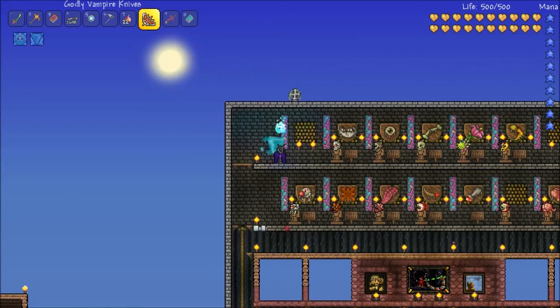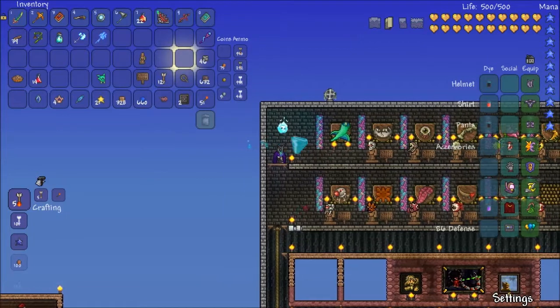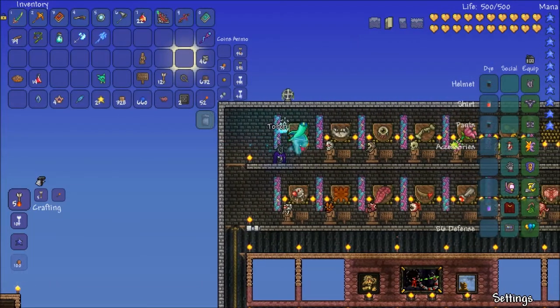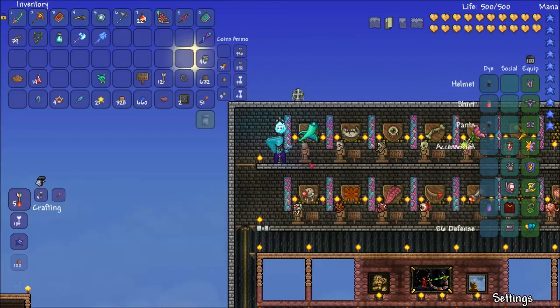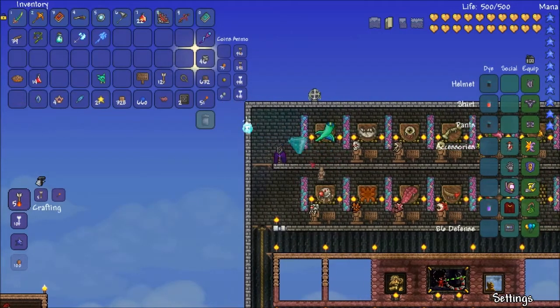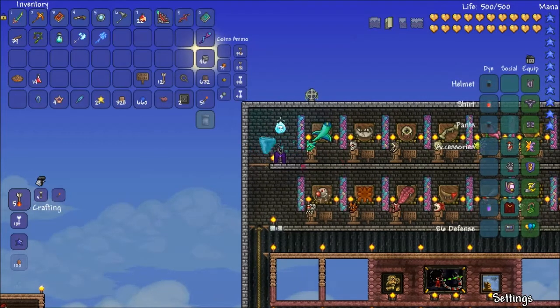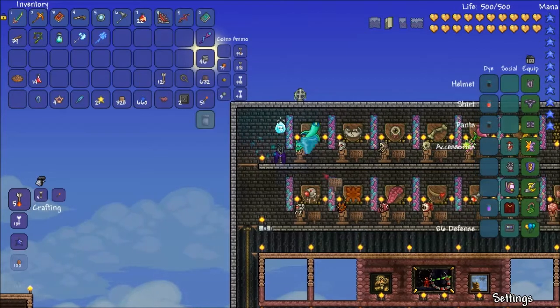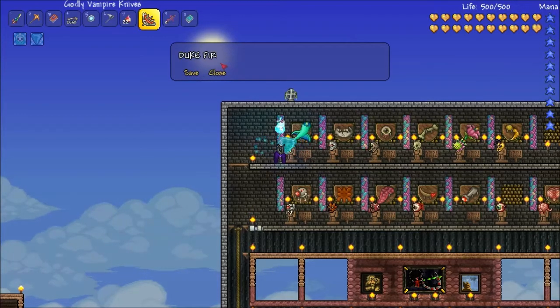Finally, at the end of the last episode, I was able to defeat Duke Fishron enough times to get not only the trophy, but also the mask. So here's the mask — looks pretty interesting. That Sharknado is kind of annoying when I'm trying to look at something. So, this was Duke Fishron.